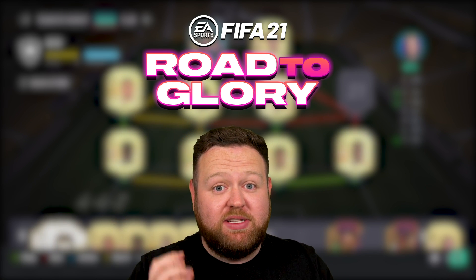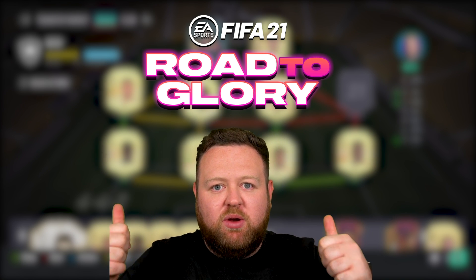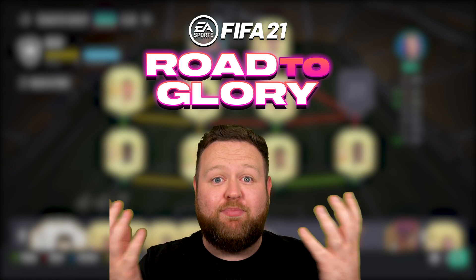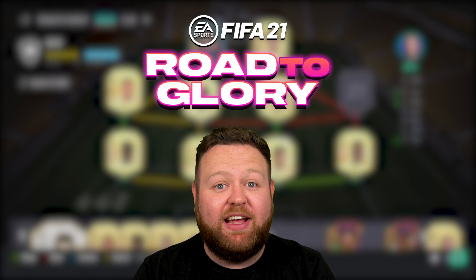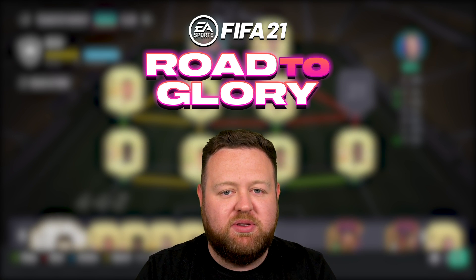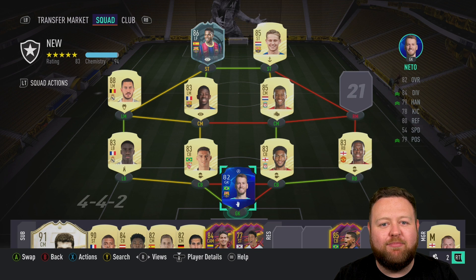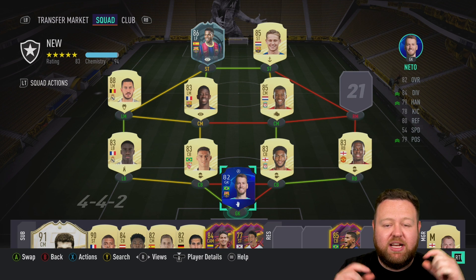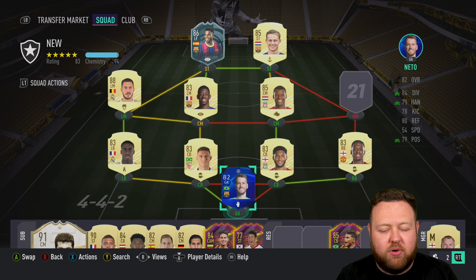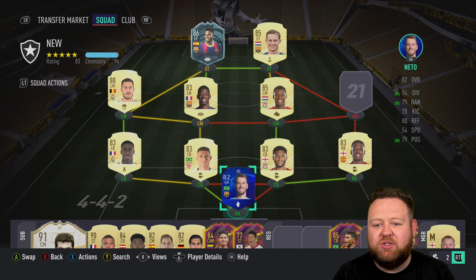Today's episode is once again powered by my sponsor Elgato. We are rocking the green screen which removes the background and immerses me into the content. We've got the key lights to brighten my face and perfectly light the green screen so it gets removed impeccably, and of course I'm using the Wave 3 mic which means the audio should be absolutely brilliant. If you are an aspiring content creator, check down below in the description for a link to my Elgato profile page. Thank you in advance and let's get on into the episode.